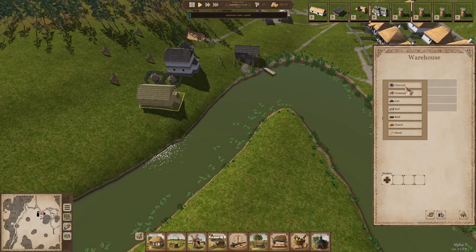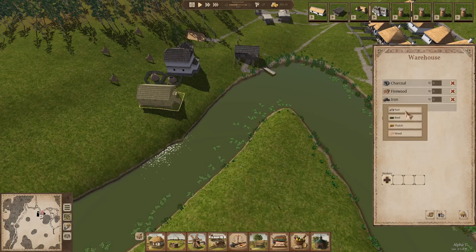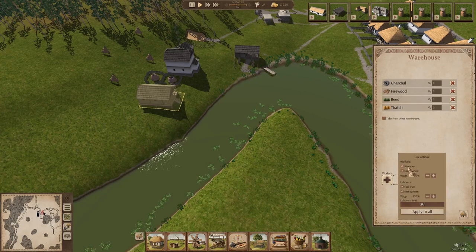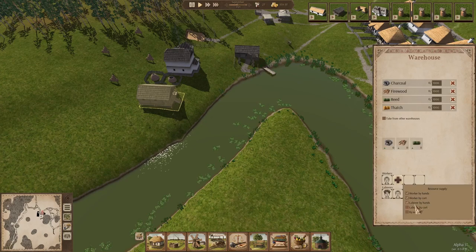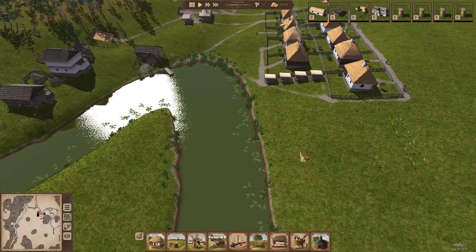Now while they're building that, we have this warehouse. There are four items per warehouse that we can fill. So what I'm going to do: iron — we can put that in the camp center — we'll do reeds and thatch and charcoal. We can hire, and this one allows women and men to work. You'll see as we progress in the game why it's important to have men work as few jobs as possible. So we're going to uncheck men, apply to all, hire a woman. This zero means they're not going to stock anything, so I like to set a limit of about 1,000.